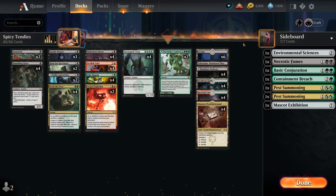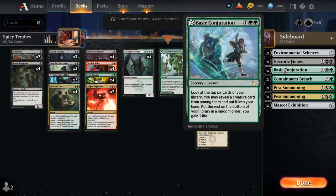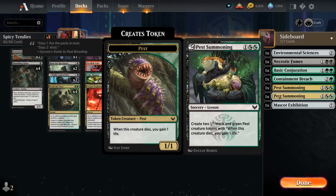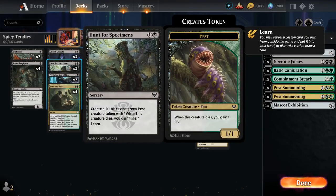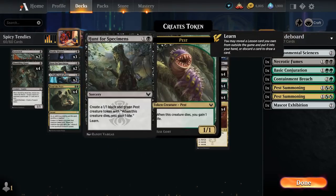That's why we have our 7-card lesson sideboard, including Environmental Sciences to find a swamp, Necrotic Fumes as removal, Conjuration useful for finding Valet, Containment Breach for artifacts and enchantments, Double Pest Summoning because we can sometimes just play Pest Summoning with a Valet in play, Mascot Exhibition as a curve-topper, and Hunt for Specimens which lets us learn. We can also discard and draw instead of grabbing a lesson — sometimes we're missing a Tend the Pests and would rather cycle.